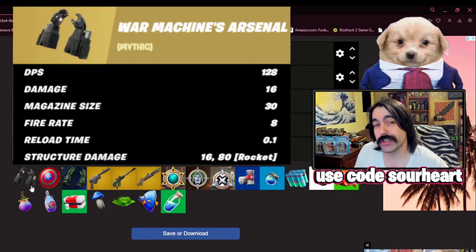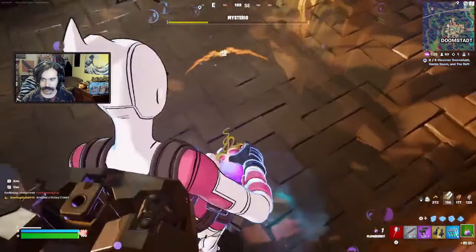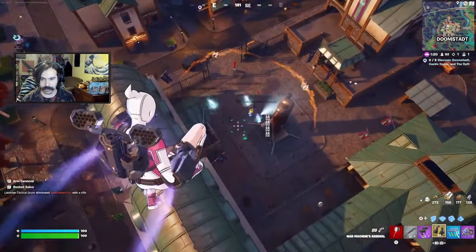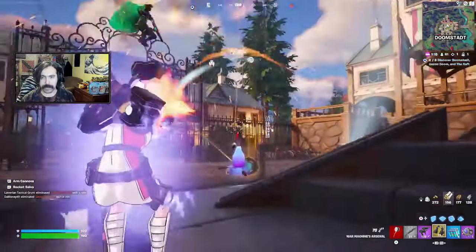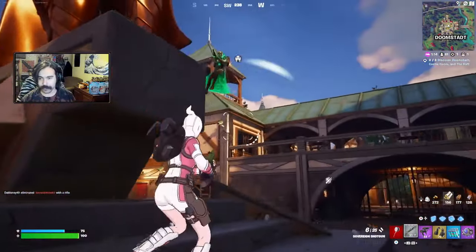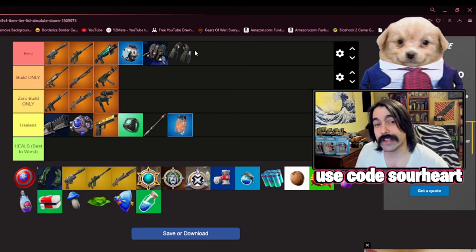Now we have War Machine's Arsenal, and this thing is really damn good. Depending on what kind of loadout you're using, you could definitely replace your rifle with this weapon, and it 100% excels in zero build mode, where people just can't build cover on themselves. So it's going to have to go in the best. You're less likely to take this than the jetpack or the shield bubble, since those are hard counters and pretty much mandatory this season, but you're going to get a lot of benefit if you choose to run the Arsenal.